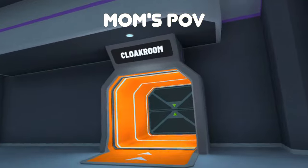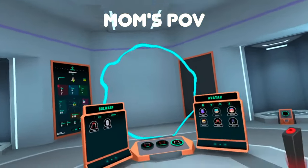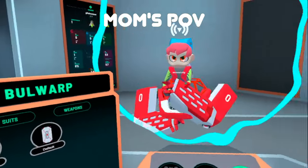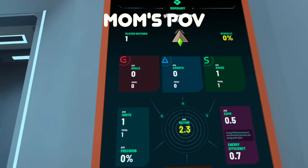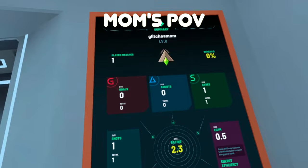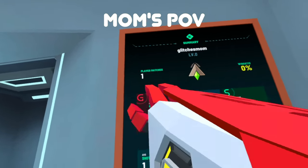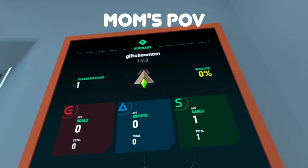So that's the cloakroom and that's where you also change your cosmetics. If you bought anything it should appear here. This was zero for me because I hadn't joined the ranked match, but now that I joined, it's showing everything — it says I played one match, it says I saved one.